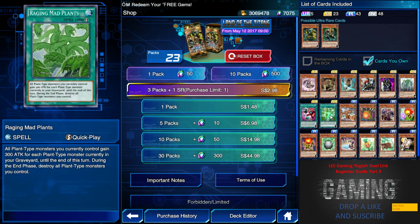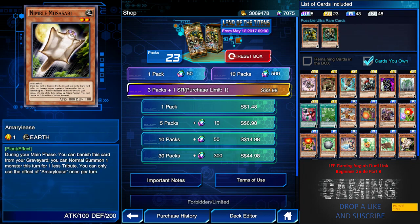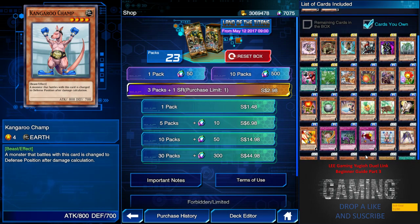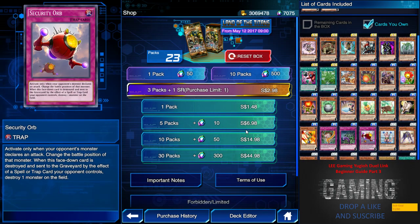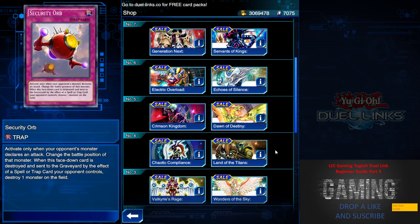We have Mystic Base of the Forest — also not important — and Obedient Skull, which is not good at all. We have Raging Mad Bronze, a quick-play spell but not very useful. Honestly, I don't fancy this box at all — there's nothing much, even among the rare and novel cuts. Security Orb was once a second choice to Enemy Controller, but since they are giving free SR cards now, Security Orb is no longer important. Let's move on.